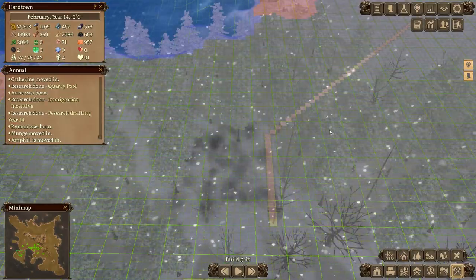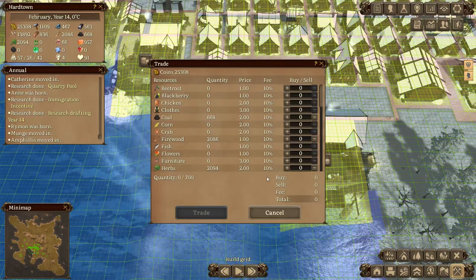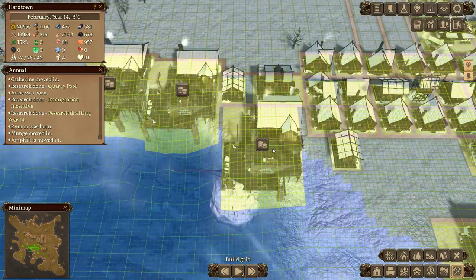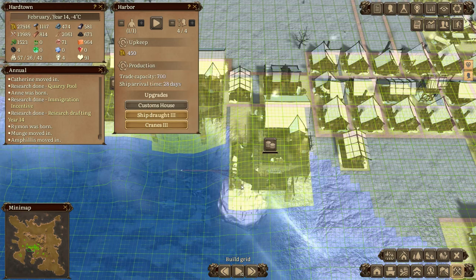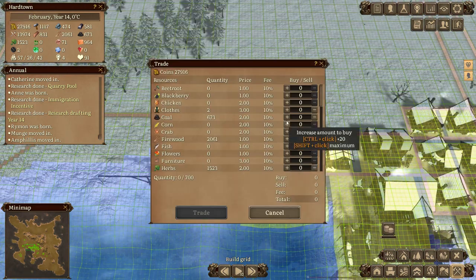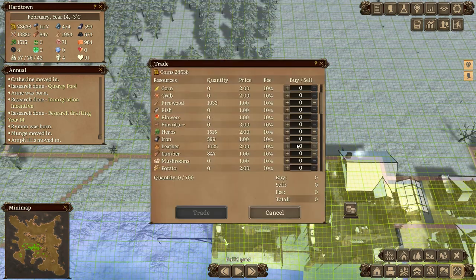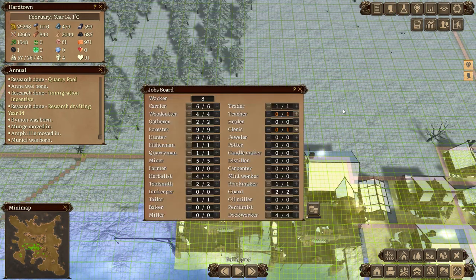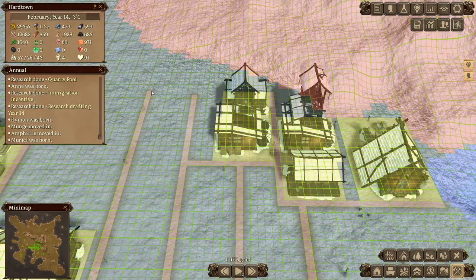Boom, it's gone - which frees up an extra person. Herbs are over 2000 so let's sell some herbs. Leather's doing crazy good - trade. And two more lots of venison, it's just gone completely crazy. How are we doing for people? We've got two spare people!